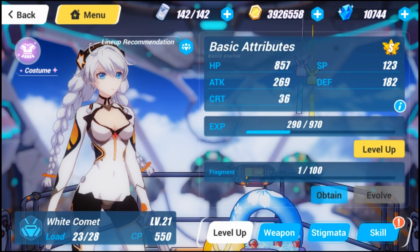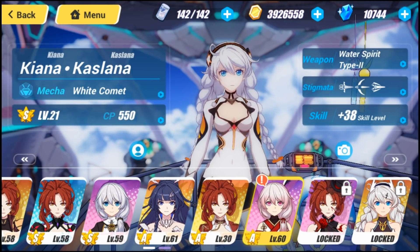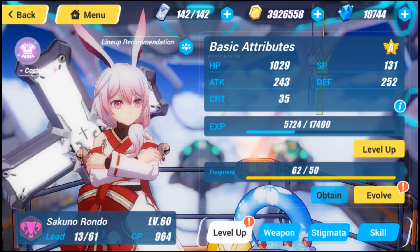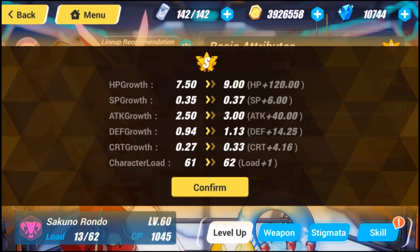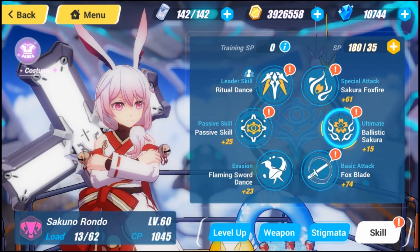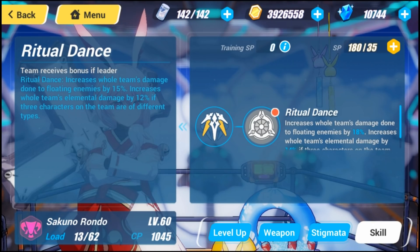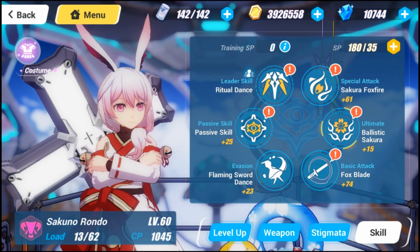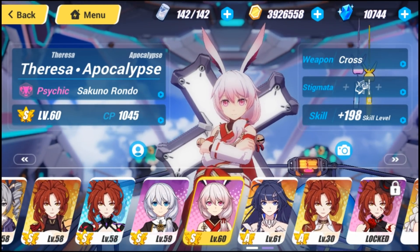The other one I wanted to mention was Sakuna Rondo — I can finally S Rank her, which is extremely exciting because now this unlocks a lot of her abilities for skill points. That was one of my main focuses. You can see the stats right there, and going over to her skills, the Sakura Mark and Engraved Mark are now unlocked, and her leader skill is unlocked as well. Super excited about that.